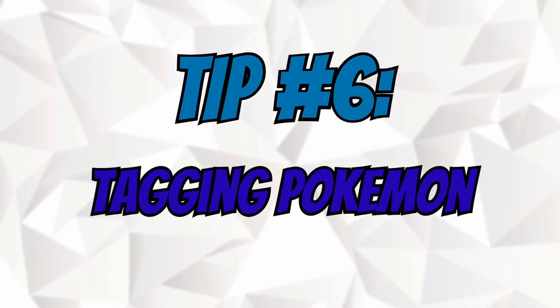Tip number six: tag your Pokemon. Tagging your Pokemon makes it so much easier to find specific Pokemon you're looking for, such as shinies, Mega Pokemon, perfects, or whatever else you want to make a tag for. One of the most useful tags I have made is a 'to transfer' tag for Pokemon I want to get rid of. Whenever there is a double transfer candy event during a spotlight hour, all the Pokemon you want to transfer are already in that tag — so you just mark them all, transfer them, and get double candy. It makes everything so much easier.